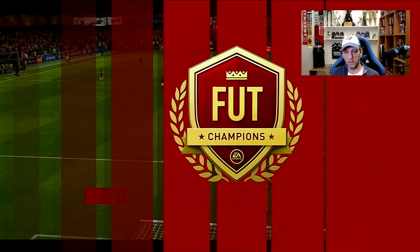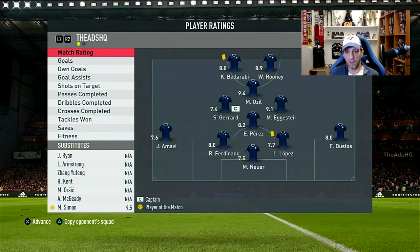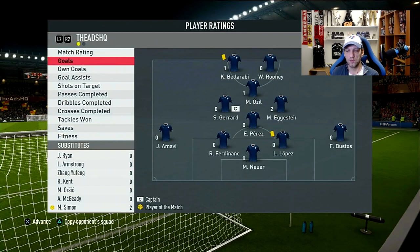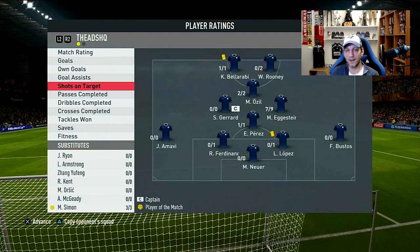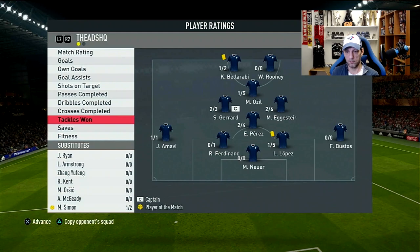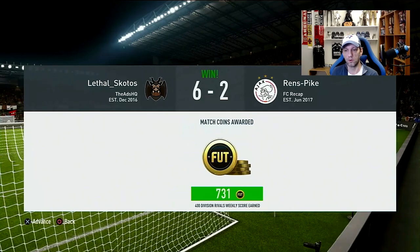Good performance by Eggstein in game one — 9.1 rating, two goals, one assist. He scored the last two goals; the first few attempts were very poor finishing but the last two were quite good. He had 7-9 shots — partly because his high/high work rate pushes him up in the CM role. 13-15 passes, 23-35 dribbles, 2-6 tackles with good strength, though a few tackles he wasn't walking away with the ball. Good first performance; let's go into another game.